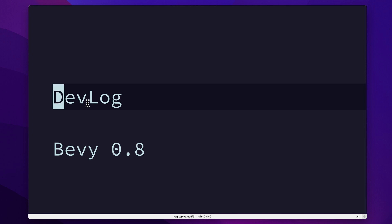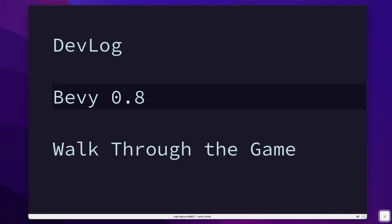Hello and welcome to my devlog. My name is Torsten Lorenz. We'll be talking about a game that I've been building in Rust using the Bevy Engine version 0.8.